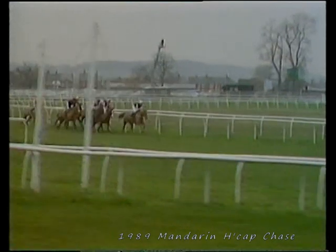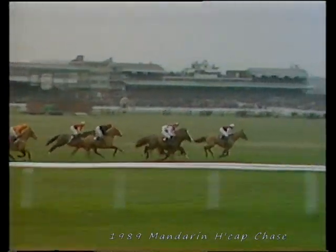The pace quickening as they go out on their final circuit. Polyphemus on the inside of Door Latch and Solid as a Rock and Brown Windsor and Mount Parson. Smart Tower and Golden Friend — Polyphemus being offered at 3-1 in running as he comes to the next, the 12th, the leader from Brown Windsor on the inside, Door Latch on the far side, Solid as a Rock right there, then Mount Parson and Smart Tower and finally Golden Friend.